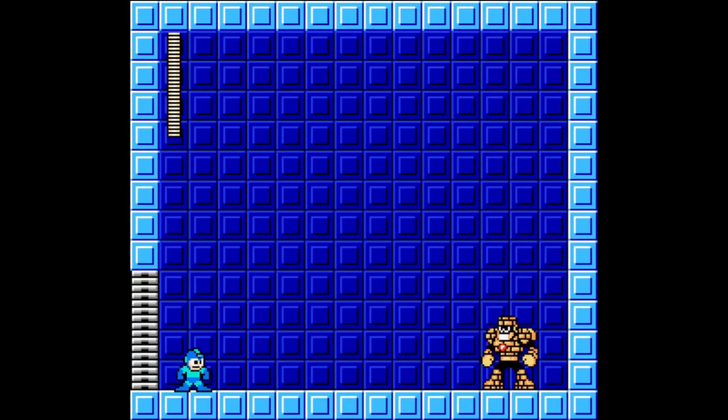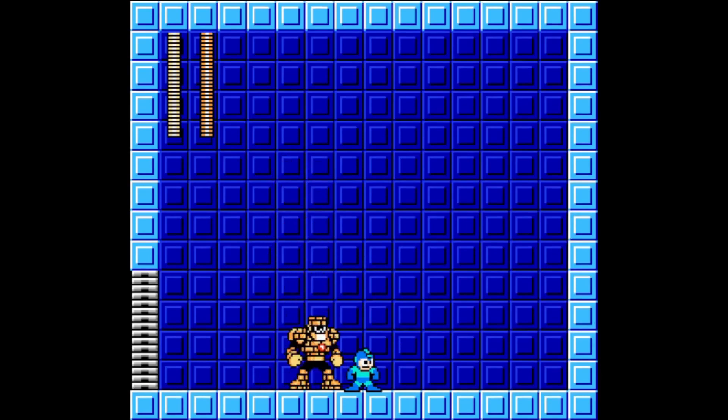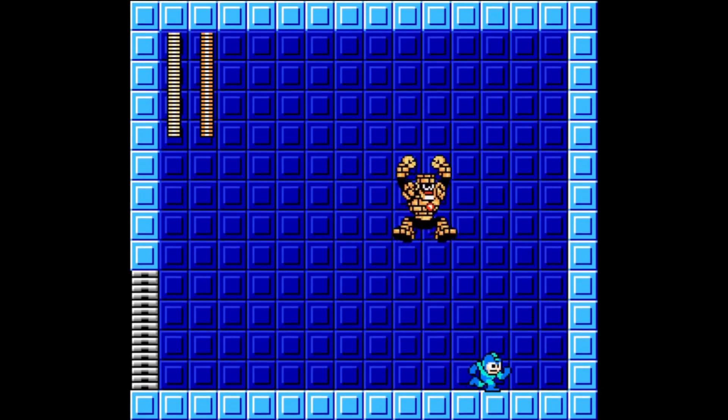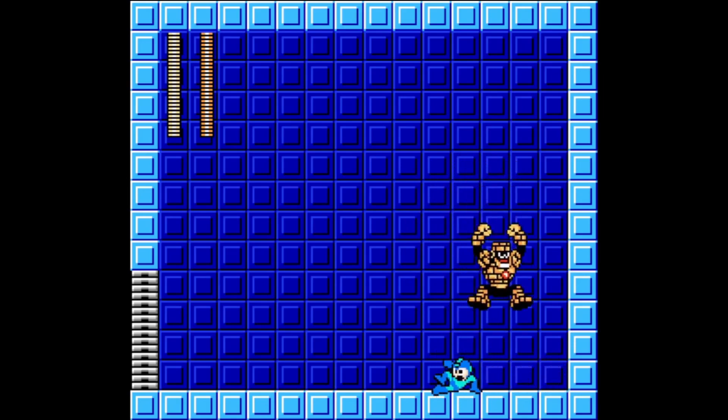Stone Man starts the fight by jumping and shooting Power Stone. He spends almost the entire fight jumping in Mega Man's general direction, though he won't always aim and land on his position, usually just getting closer. He has two types of jumps: the first is short in height, while the second is a much higher jump. Upon landing from this high jump, Stone Man shakes the screen, which does not stun the player, and collapses into a pile of bricks, or stones.